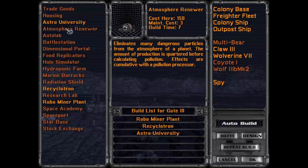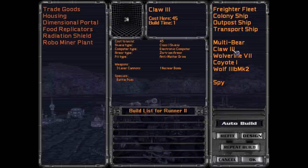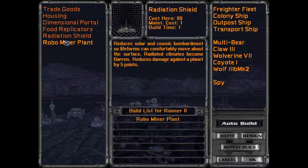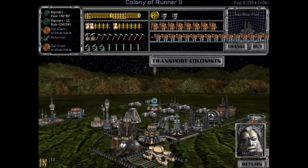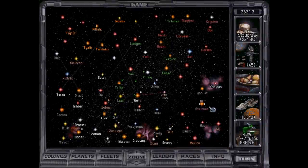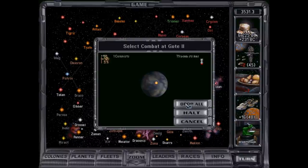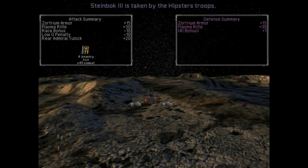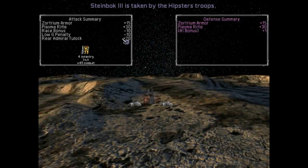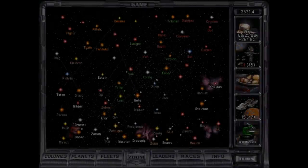Robo-miner plant, maybe the Recyclotron, Astro University, Battle Station — work on some housing. Multi-bear here is done. Actually, I think we're going to move you over to research. We don't need more ships right now. We are going to want some ships to take on the Orion system. Is he plus 45 over here? Oh, it's because of Rear Admiral Tuloch — that's why they're always better. Clackons are no more, so we don't have to worry about their fleets that were buzzing around.